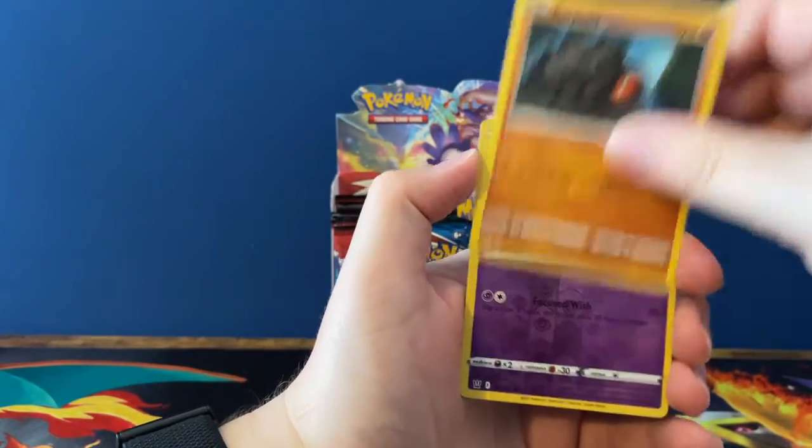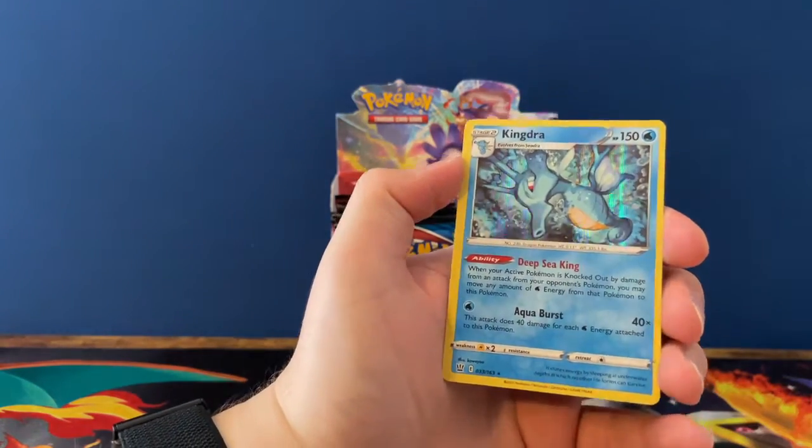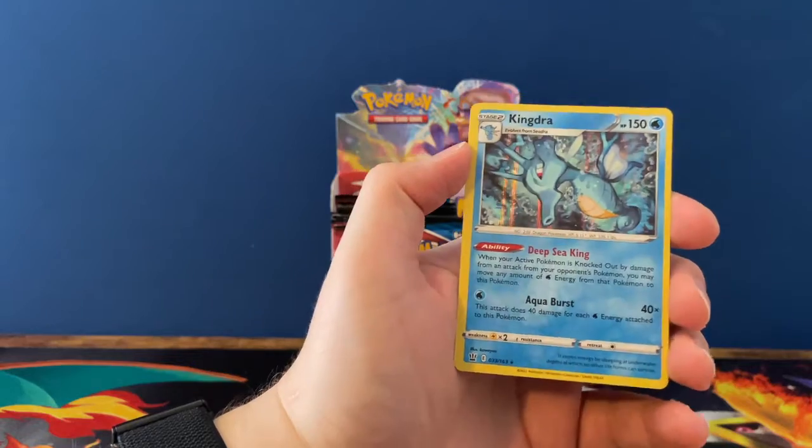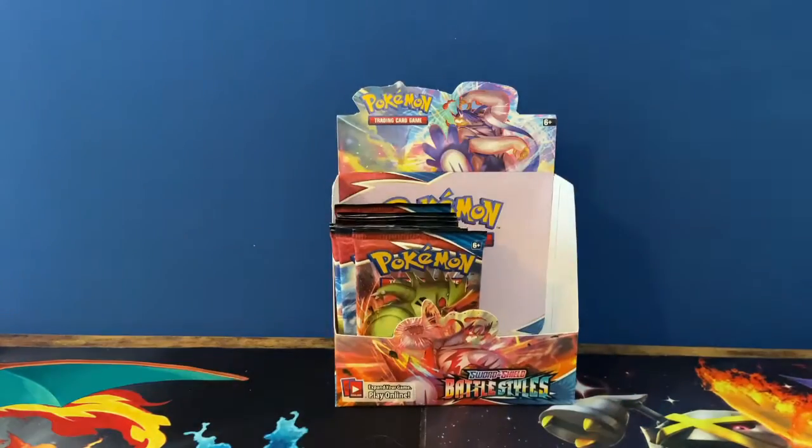Espurr, Rolycoly, Espurr again, and Holo Kingdra — okay, we definitely need that card. Holo Kingdra is definitely sick.